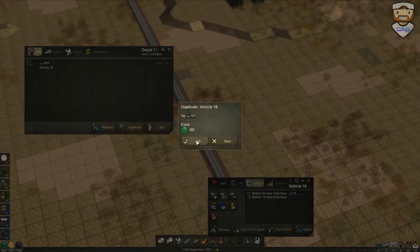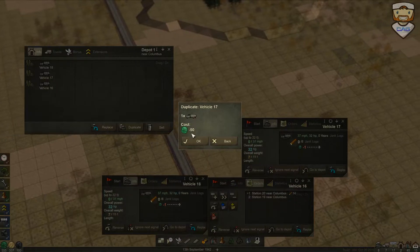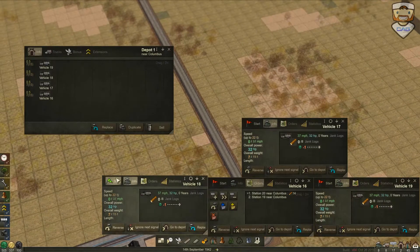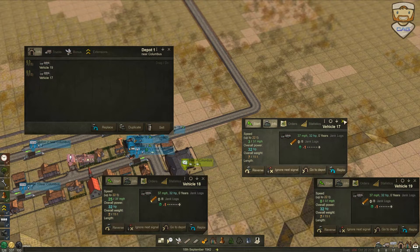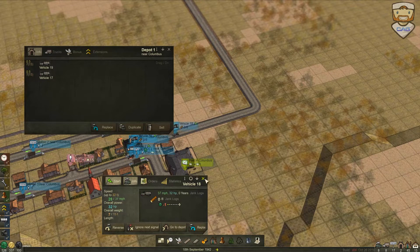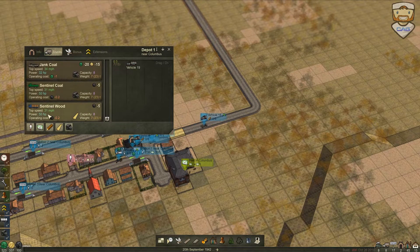Duplicate that a couple of times — how many do you think you need? Like four — that's probably fine. Start that. Or might be a bit much, we'll see how it goes. We'll just start all of them, what the heck. There we go, beautiful. And then trucks again — the bottom one was pretty nice.